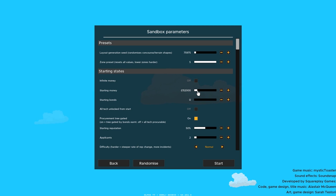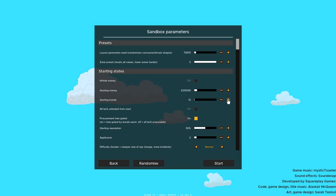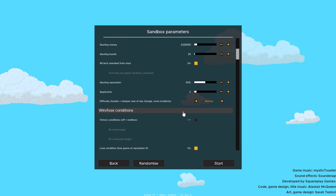Last time I started with half a million dollars and we barely went through any of that. So this time let's start with just $125,000 — a fourth of what we had before — and see how we do. We also started with 100 bonds last time, so let's bring it down to maybe 25 bonds. We're going to unlock everything again so we can build a station as quickly as possible; otherwise things have to be unlocked by paying bonds — that's how you unlock things.